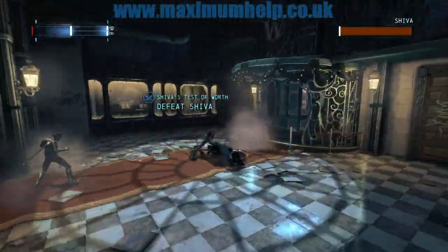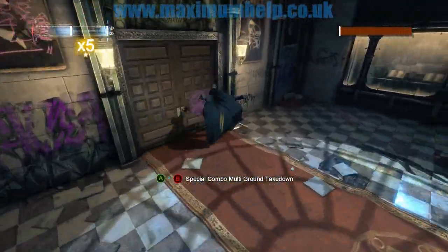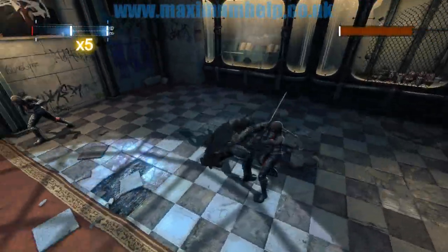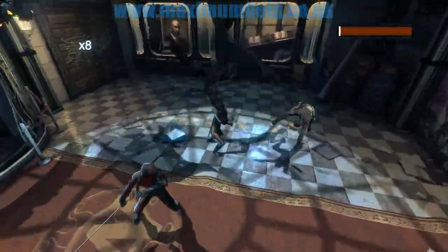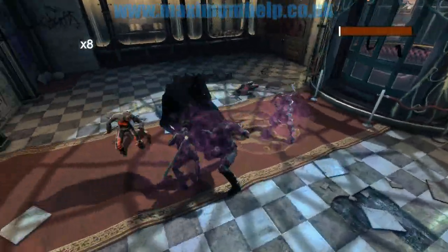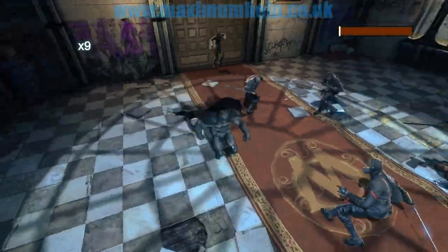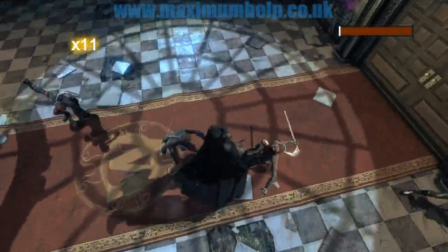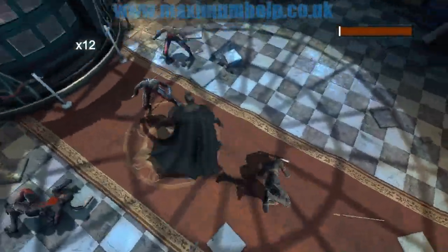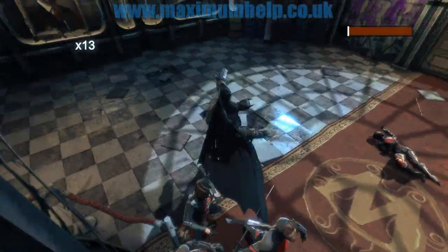There's not much I can say about this fight except remember to counter and make sure you fully understand the blade dodge takedown move — it seemed I wasn't as ready as I thought. I understand the blade dodge takedown perfectly now, but not at the time when I captured this footage. Some of the lesser foes, like these ninjas, can be taken down by a special combo move, but not the more advanced fighters such as the martial artists and Lady Shiva herself.